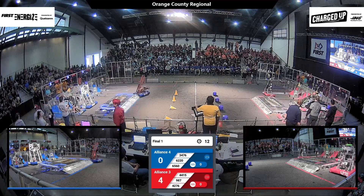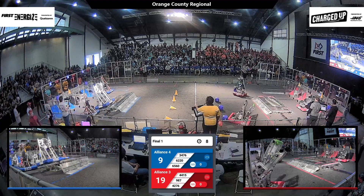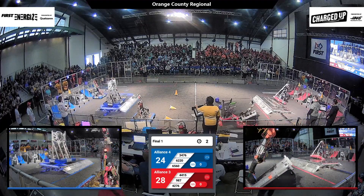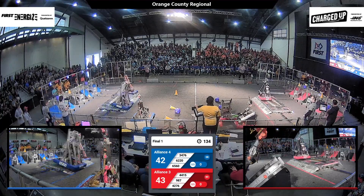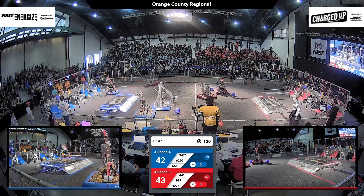These two alliances are underway in Autonomous. Both alliances are going to want those blue banners. 34-76 places the game piece up high, their partners 65-60 on the charge station — can they get it level? High Rollers placing two game pieces. We've got two level charge stations at the end of Autonomous, and it's just one point between these two alliances.